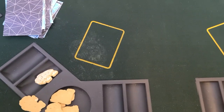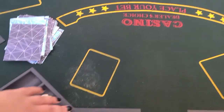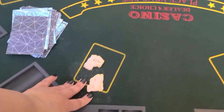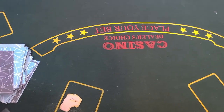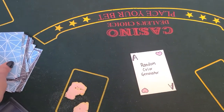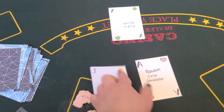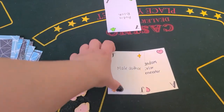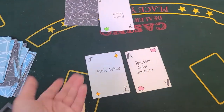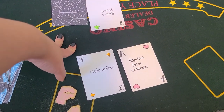This month is not going well. Here we go again — two more animal crackers. An ace at a random color generator. She only has seven. Twenty-one! Doesn't matter what the dealer has because I have twenty-one — I automatically win!